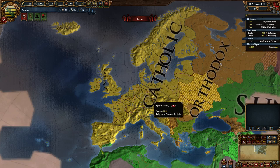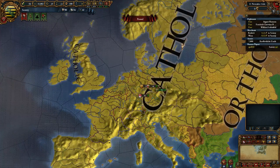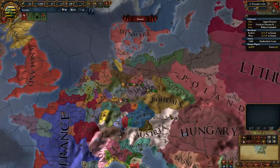When the Protestant Reformation starts, you can still have Protestant electors and they can elect a Protestant Emperor. At some point there will likely be a giant religious war — like the 30 Years' War kind of thing — especially if you have the Art of War expansion. Eventually there will be a clash between Catholics and Protestants over what the official religion of the HRE is. After that is resolved, only people of the winning religion can be electors and be elected. But there will be a period in the middle where Protestants and Catholics are vying for control.